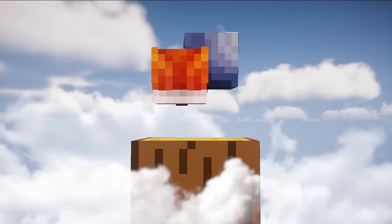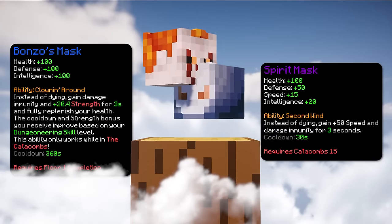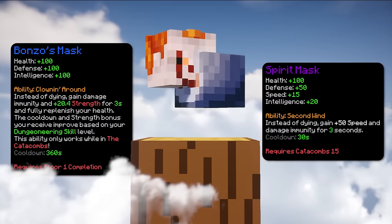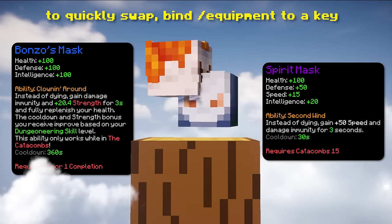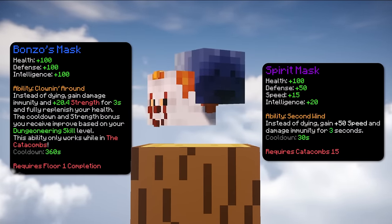The last two helpful items are Bonzo Mask and Spirit Mask. These two items are helpful by giving you a second life, and what's amazing about both of them is that you can combo them to almost never die. What you do is start off by using the Spirit Mask, then when you die, you switch to the Bonzo Mask, then once the 30 second cooldown is over, you can go back to the Spirit Mask. This is basically a cheat code to be immortal, so it's really good.